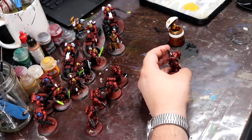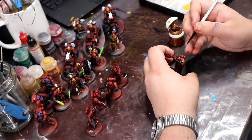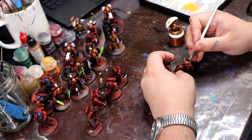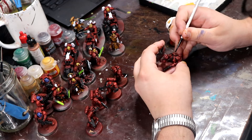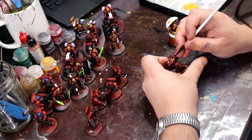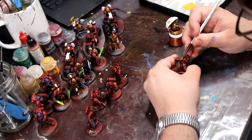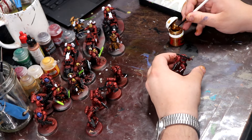I finished off the painting session by doing the trim of the armor in gold. I did this by doing a really dark layer of gold and then highlighting a lighter layer of gold on top of it. I also finished the specialty helmets that the Blood Angels use — all my fast attack had yellow, all my devastator squads had blue, and all my veterans had gold.